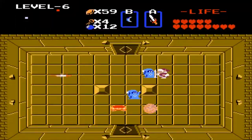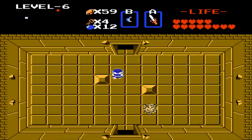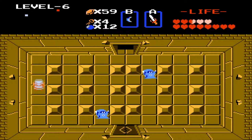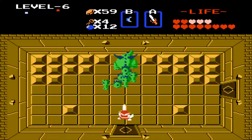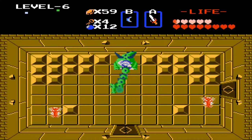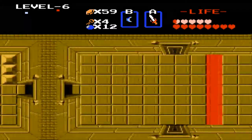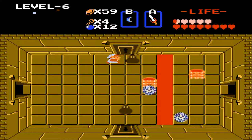Switch over to my boomerang. I gotta push this block up. If I can just avoid getting hit... nope, of course not. I gotta defeat this mini-boss. There we go. Nice, cool. Defeated the mini-boss. I hate these bubbles — they're so annoying. They keep me from using my sword.